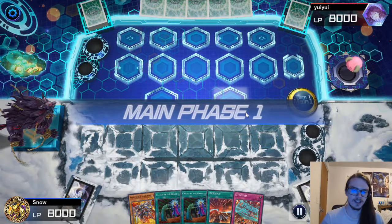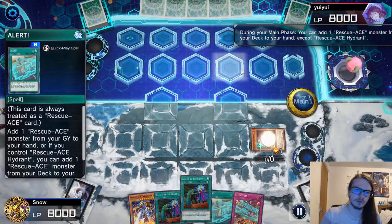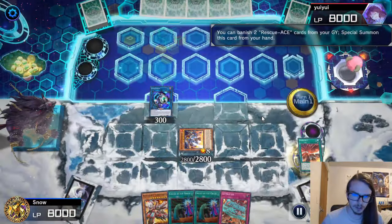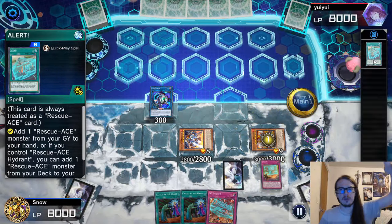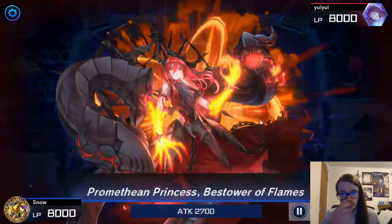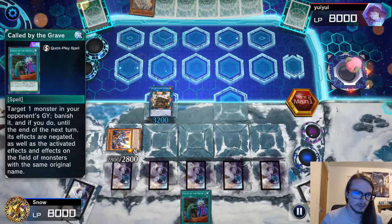Here we are going first. We're going to start with Air Lifter and search up Alert. Since we already have Emergency, we go for Hydrant. Hydrant effect activates — this is why I grabbed Alert, basically just another search. We go for Preventer, then use Alert to grab Turbulence. We link off Hydrant into Link Karibo, then activate Turbulence effect, banishing two to special summon itself. I can only set three because I'm only playing one Alert. I go for Sunlight Wolf — not sure what I'm doing here, this is not great. We bring back Hydrant, go for Promethean Princess, bring back Preventer, link off Hydrant for Amblo Whale, then set two and pass.